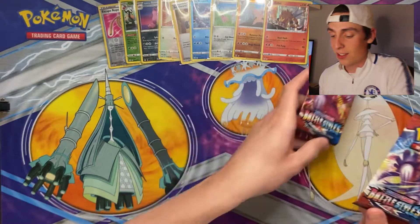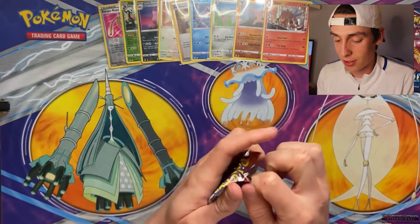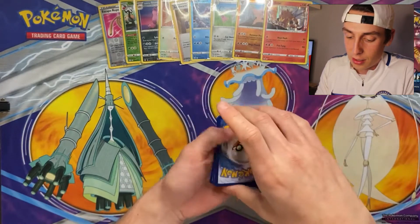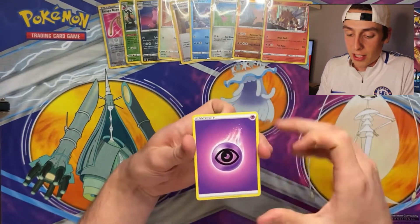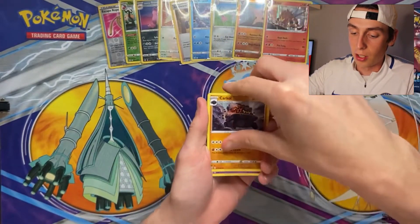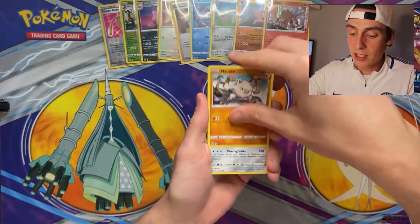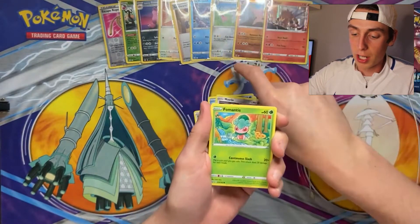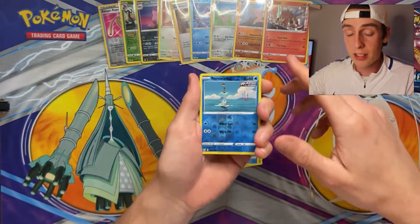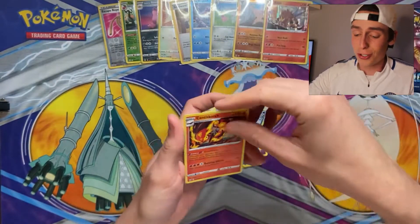Final two packs, let's do it. We have a Psychic Energy. XP Share, Carvanha, Dottler, Horsea, Mankey Single Strike, Primeape Single Strike, Fomantis, Remoraid, a Reverse Holo Remoraid, and for the rare we have a Centiskorch regular rare.